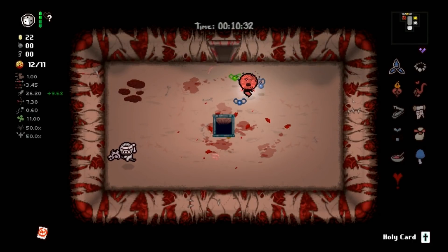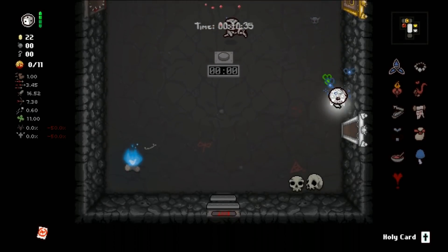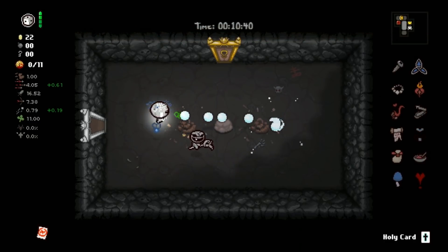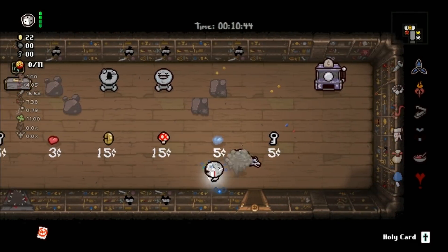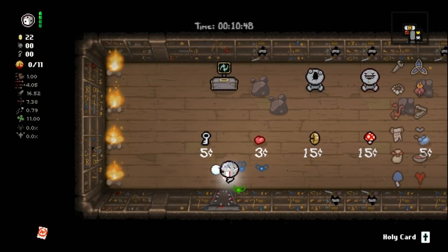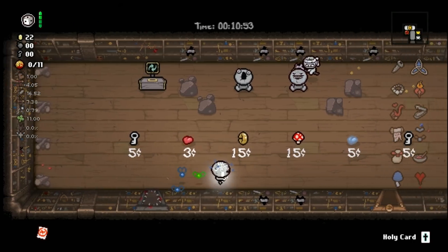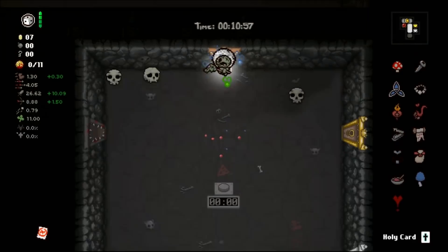You can't stack holy procs — you can't use six and have six shields, you use six and get one shield. We got the glow around us so I know we got it. Tears is good, shot speed — a little bit of shot speed is fine. We were at 0.6 shot speed, that's pretty low. Magic Mush — some would say a good item. I don't like the size up but pretty much everything else is a positive effect. 26 damage is decent.